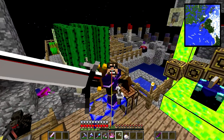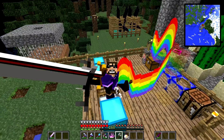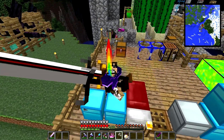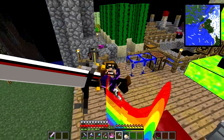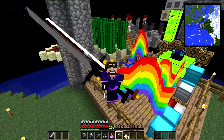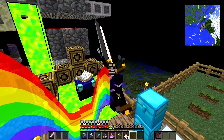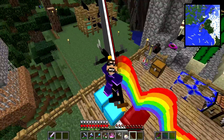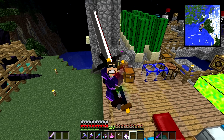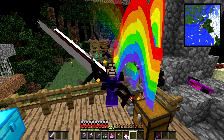Hey, what's going on guys, SSundee here and welcome back to some more Crazy Craft. This is episode 19. When we left off, we were taming some dragons — we got some dragons back there — and this episode we got a lot planned. I'm gonna abuse those dragons but they're gonna help us defeat the end boss, and it's gonna be awesome. I hope you guys are still enjoying this series, and if you do, be sure to hit that like button down below. Maybe we can get to 15,000 likes — that would be awesome.